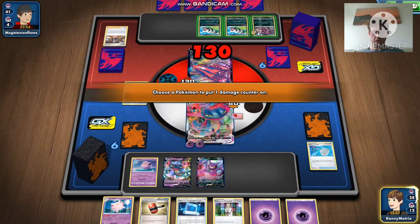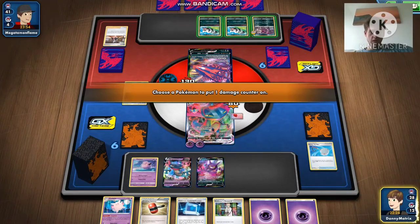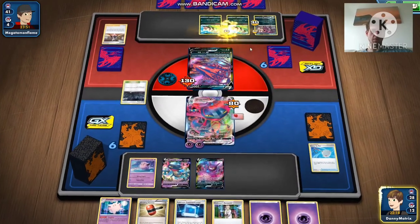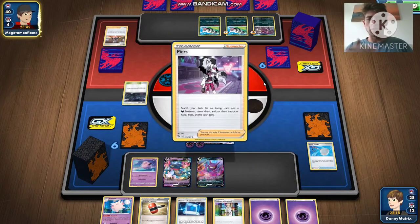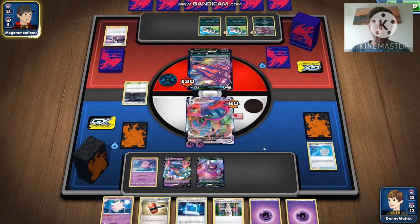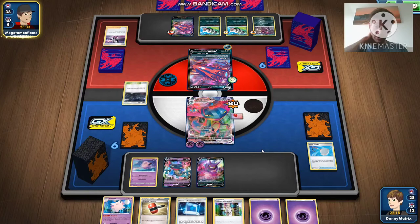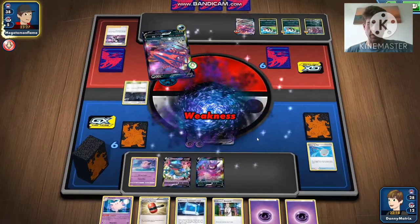Max Phantom — let's put five on six, got one 90 left. Does he play Scoop Up Nets? Not that I'm aware of. I might put one — I've got two there — and then put three there. Now if he doesn't Scoop it that's gonna be a free prize, and if he does Scoop it then I've only lost two counters whereas before I would have lost like five. Free retreat because of the Dark City. I don't like where this is going — Power Accelerator for 60, and he gets to put an energy on there because it was on top of his deck.